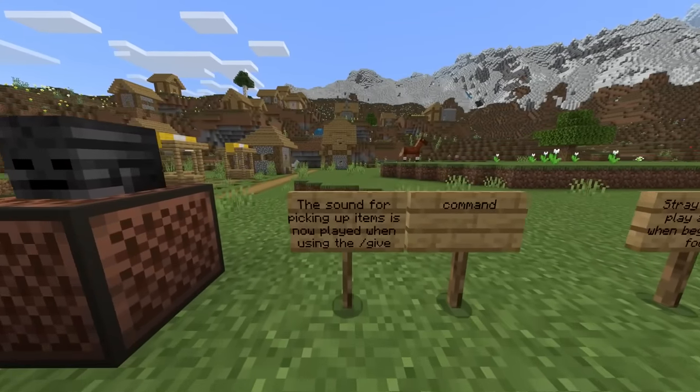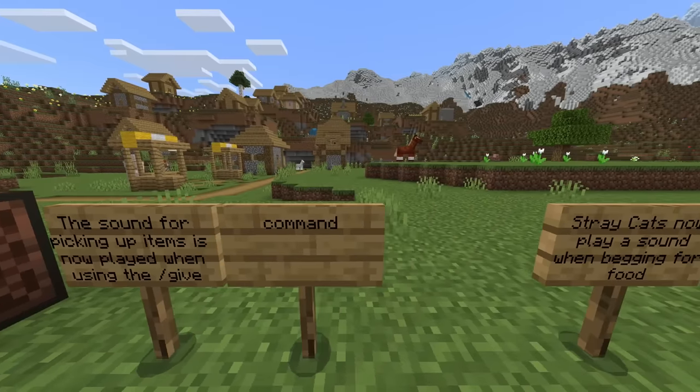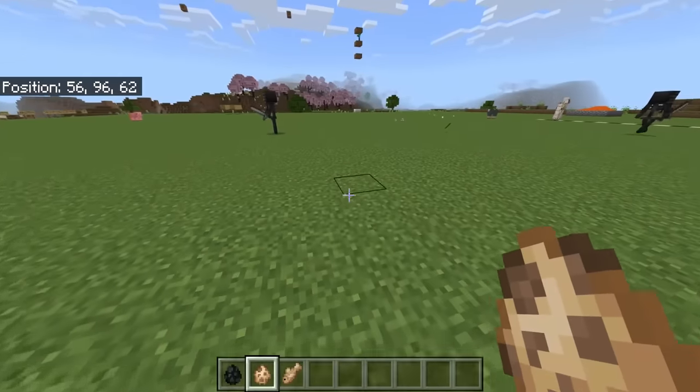Alongside that, the sound for picking up items is now played when using the forward slash give command. Stray cats now play a sound when begging for food — this is so cute, listen to this.